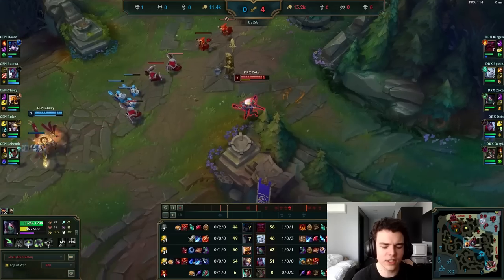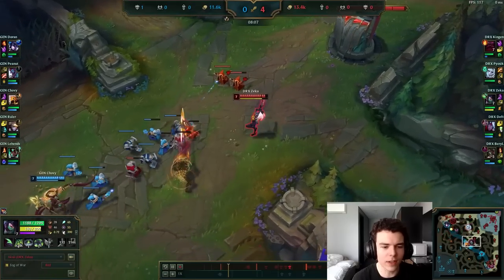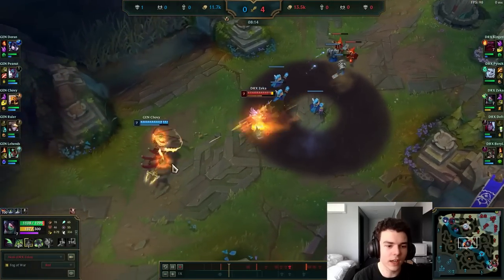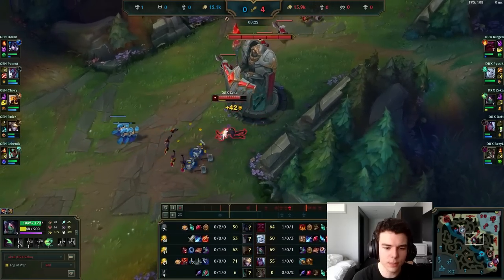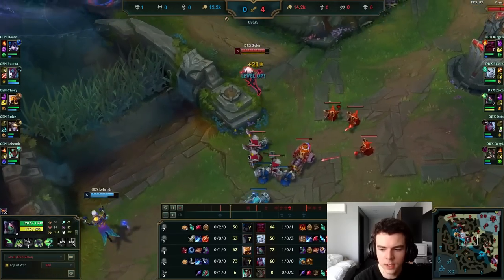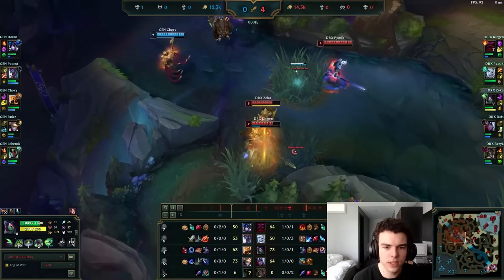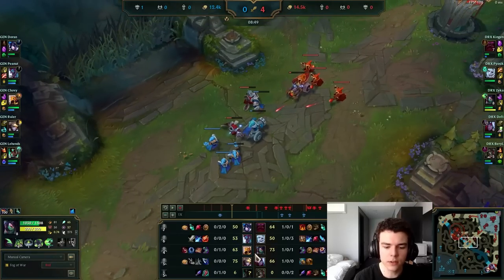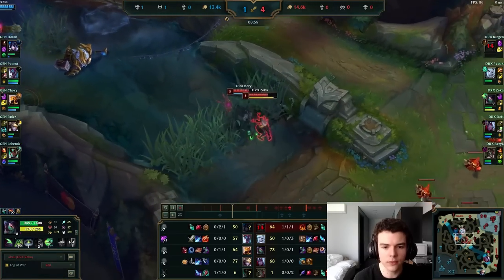This is kind of the point where the matchup starts to swing — where Azir no longer feels like he can harass Akali for free and is kind of forced to CS. You can see here that Azir is mainly using his Ws just to CS the wave because he's a little scared of the Akali. He can maybe go in and out if she uses cooldowns, but for the most part is just staying back and forced to CS. Once you get to this point as Akali there's really not too much to be scared of, because your opponent is just focusing on using all their cooldowns to CS the wave.